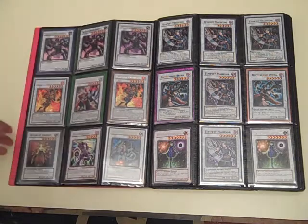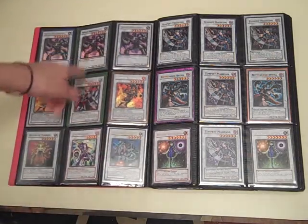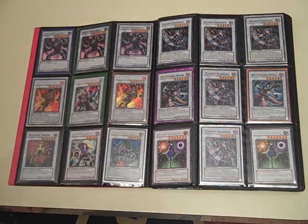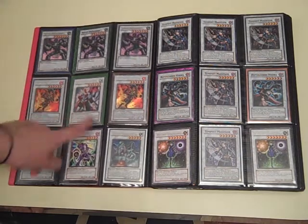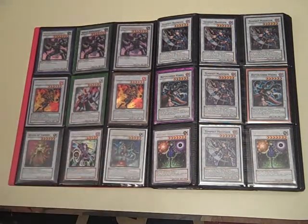Over here we got Scrap Archfiends — two R-Ultra, one Super — two Flamebell Uruquizas, a Tin Turbo Warrior, Queen of Thorns, Junk Warrior Rare, and Cosmic Fortress Golgar.